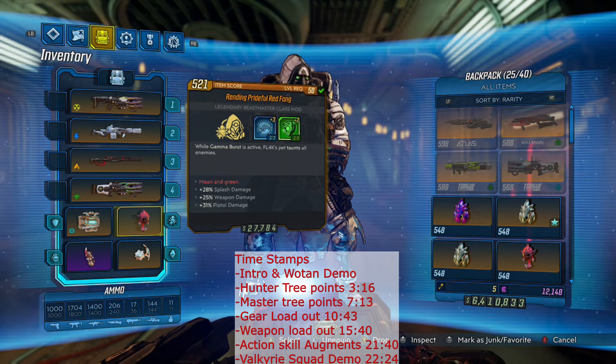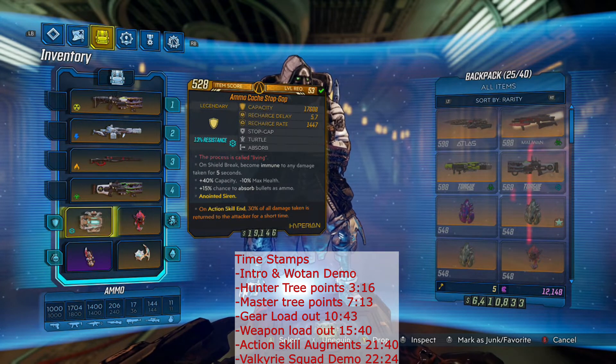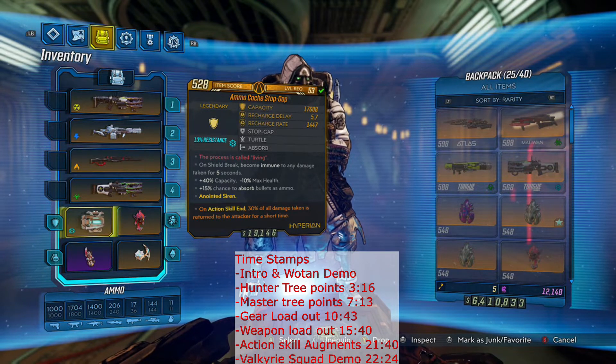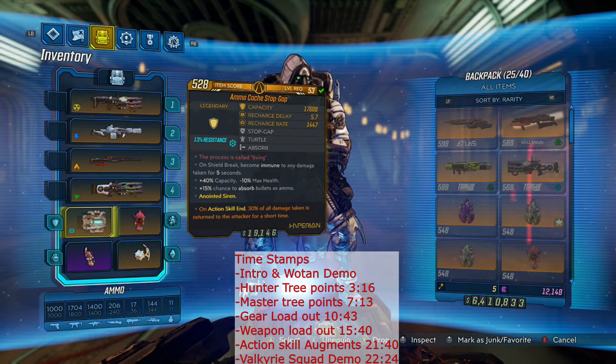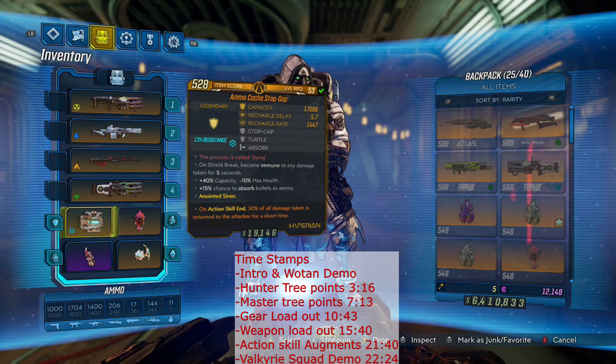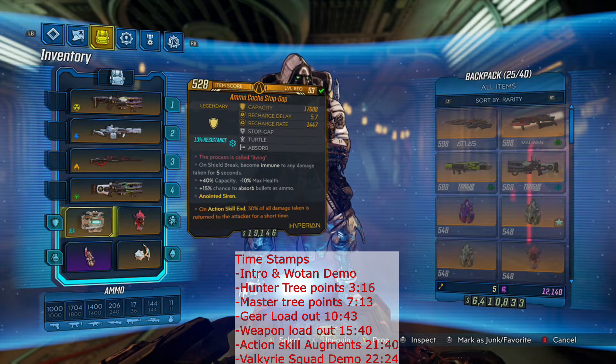So we are going to be running a Red Fang in this build. I got this level 53 Stopgap that I farmed up, and it has a pretty decent anointment for Gamma Burst. On action skill end, 30% of all damage taken is returned to attackers for a short time. We're only going to be out of our action skill for a short time while we're trying to get Head Count procs to get right back into Gamma Burst. In this short time, when enemies attack us because their focus will be drawn away from our pet who is taunting, they are going to receive 30% of all damage back to them.